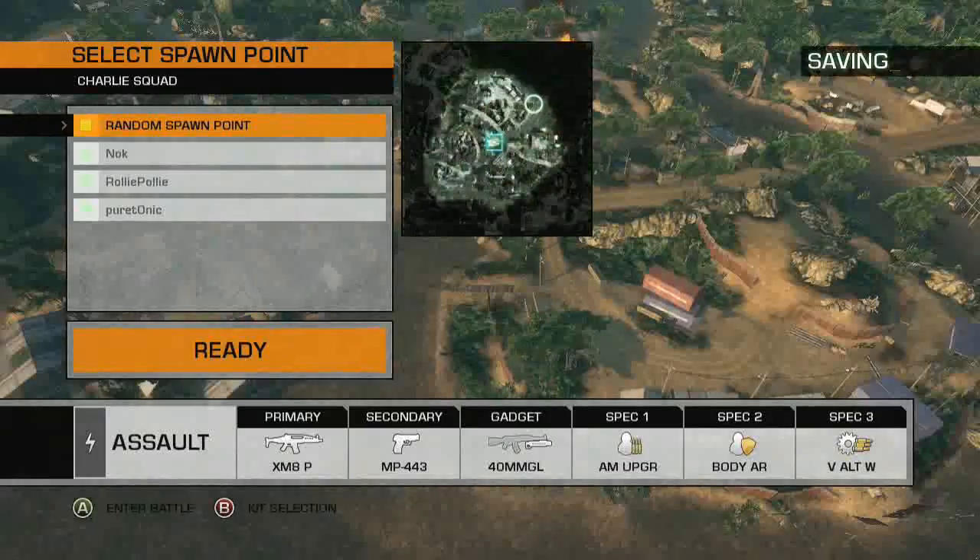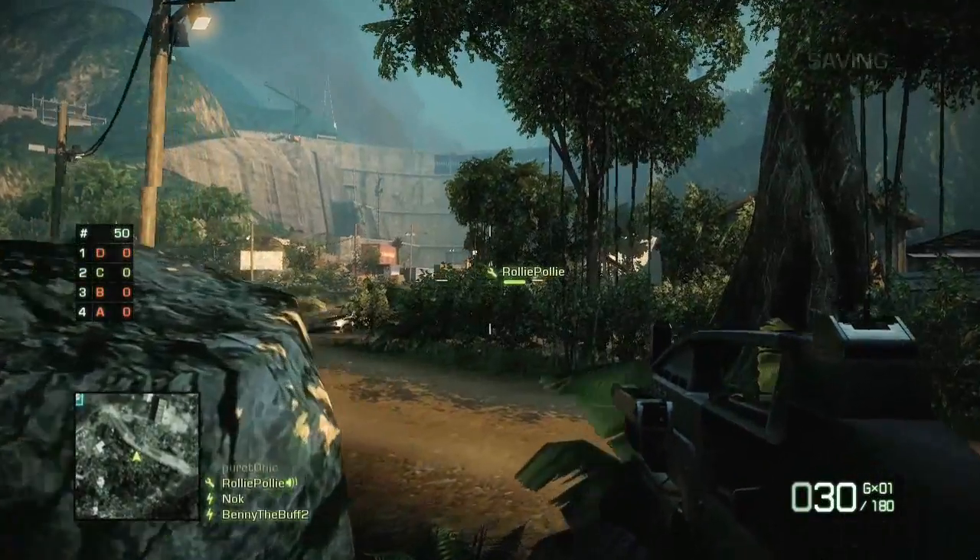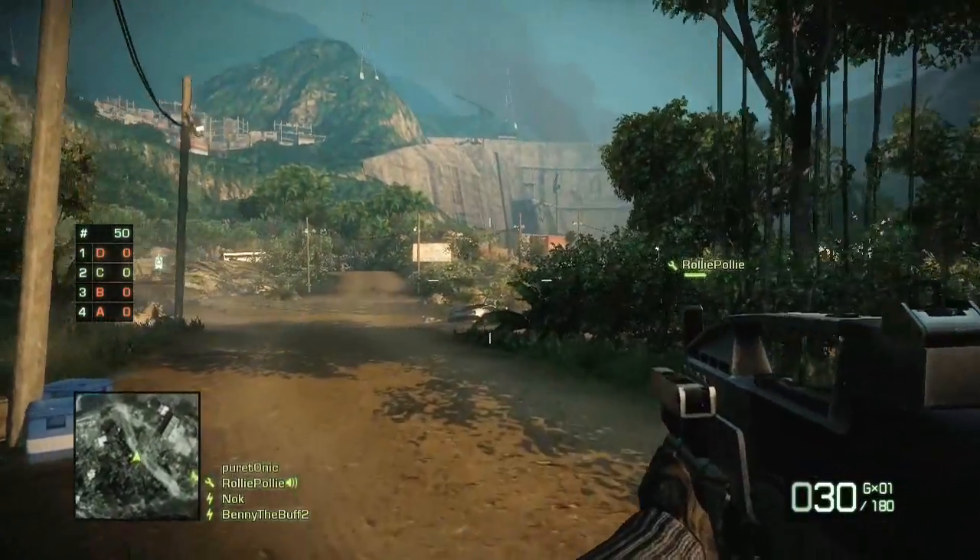Your squad will initially spawn in on a random point on the outer reaches of the map. This should give you time to get oriented and ready for action.